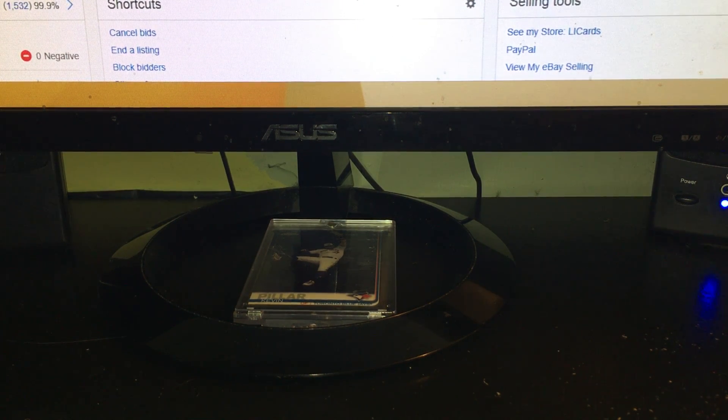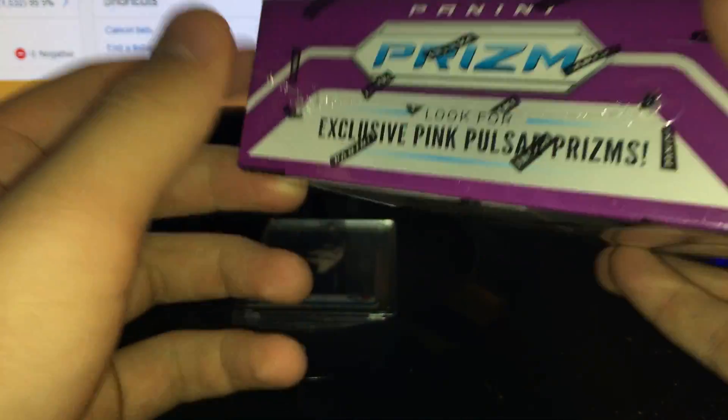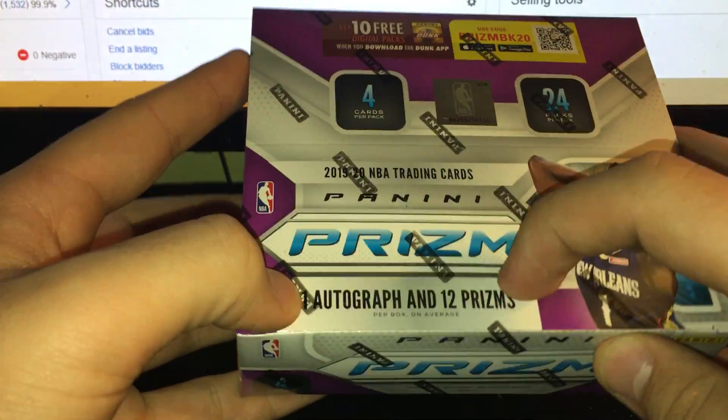Hey guys, Jack here back in another video. Yesterday I picked up a few things — something I've been looking for for a while. With this product, I'm finally able to get some more since I haven't been able to find any at a decent price since mid-November/mid-December when I found it at Target. These are the Prizm retail boxes — the purple Prizm retail boxes, 24-count boxes, 24 packs per box, 4 cards a pack, 1 out of 12 packs are Prizms. Look for exclusive pink pulsars.